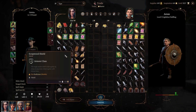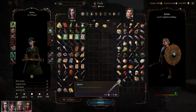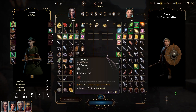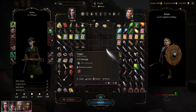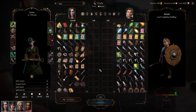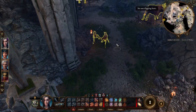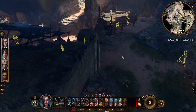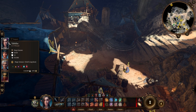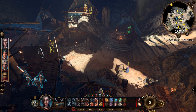Does he have money left? He doesn't have money left — oh no. Yeah, all this stuff I've sold during the background playthrough. I'm not going to be able to buy anything from this guy before a long rest. I think since we're low on spell slots — at least I am — Shadowheart is pretty full on spell slots.